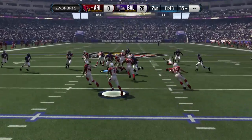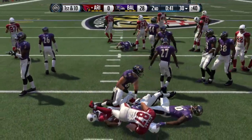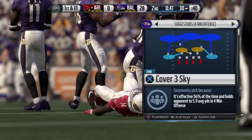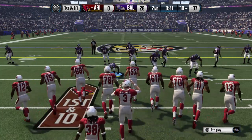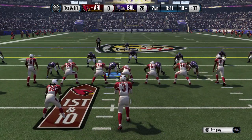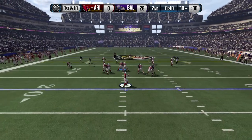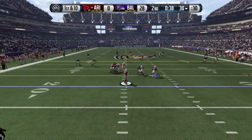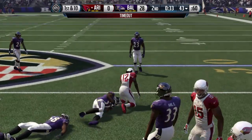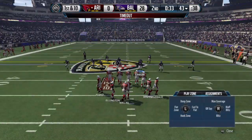Nelson's got it and he's tackled right at the 30-yard line after that return. The Cardinals' offense back on the field trying to make up for that costly mistake — the turnover they committed immediately turned into points against them. It's not a perfect game, you've got to deal with adversity, so you made that mistake, let it go, go out there, be aggressive, and see if you can score some points. The Cardinals are going to burn the first of their three timeouts right here.